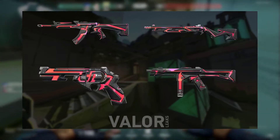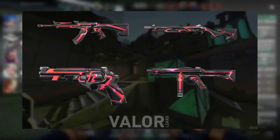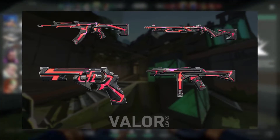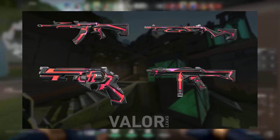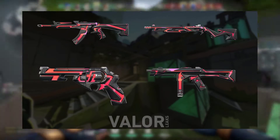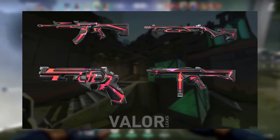Then we have the SYS skin line, and this one is absolutely sick. They did a couple of redesigns on the guns themselves, so this is like the S-tier skin for the new Battle Pass. It's for the Vandal, the Shorty, the Bucky, and the Stinger. The Bucky and Stinger we don't really care about, but the Shorty and the Vandal — they're really, really cool.